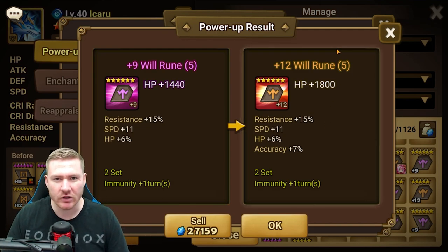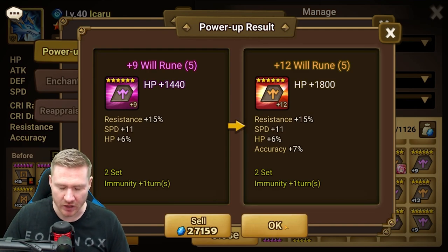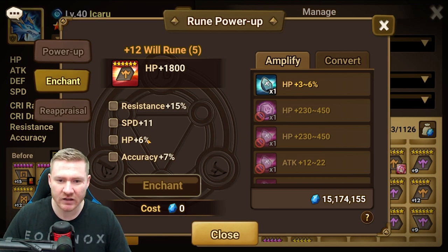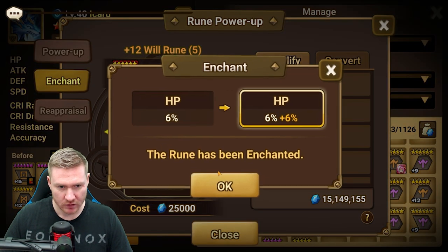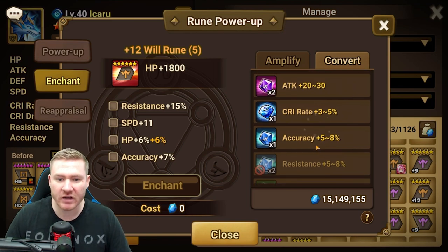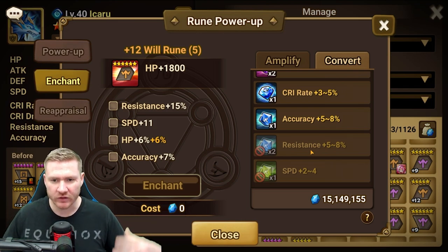Defense percentage would be pretty nice here, accuracy would be pretty nice here. Now we've got a rune covering a pretty solid handful of stats. Off the top of my head, oracles — I think this would be kind of decent. There's probably a handful of units this would be good on, like Praja and Juno jumped out at me right away. Now I can come in and hit this HP sub and turn it into 9 to 12 — and we got a max roll.